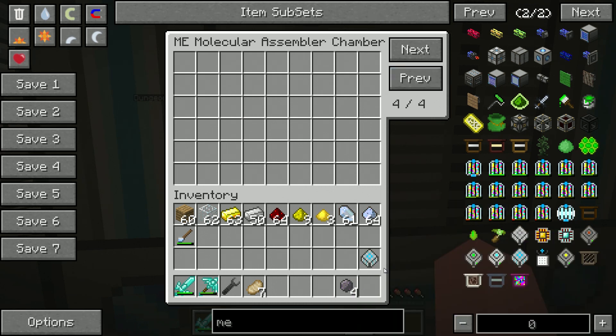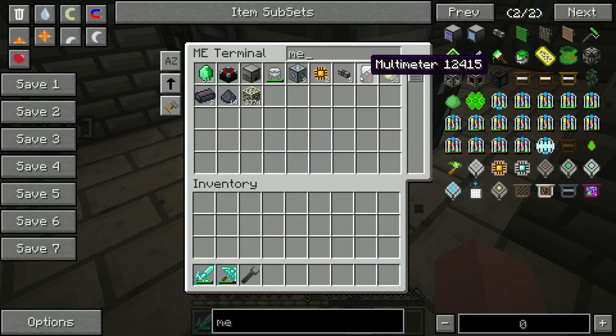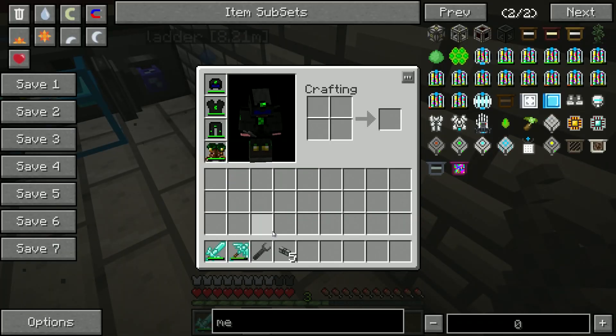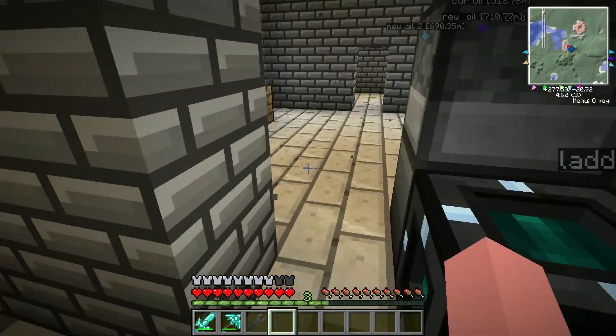We're going to open this thing up and you can see we've got four pages here. The bigger you make your cube, the more storage you have. We have four storage chambers, therefore we get four setups. So we're going to put our little encoding thing here and order — let's put some of this back in the system. We haven't connected our system yet, but I'll do that real fast. Put all of this in here. So now we need to select ME cable — I've got five of those. It's going to be a tight fit; we're going to have to make some more cables.